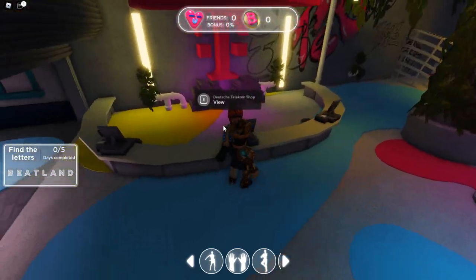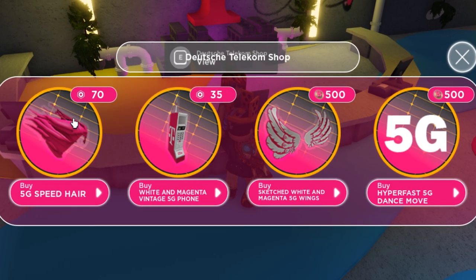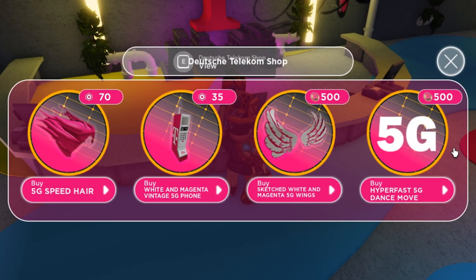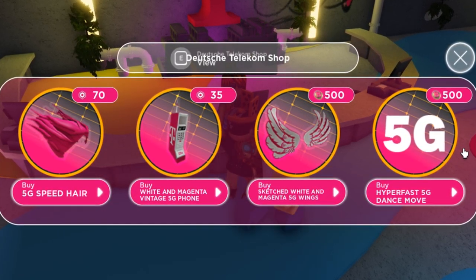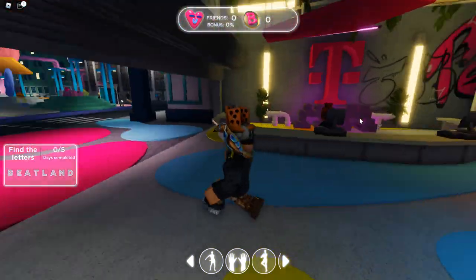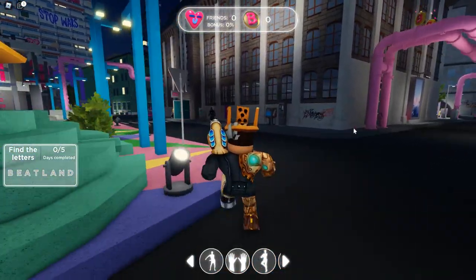You can talk to this lady here to find out what you need from the T-Mobile shop. There are four items here: two of them cost Robux — the Speed Hair for 70 and the White and Magenta Vintage Phone for 35 Robux. Then there are two that are completely free, but you have to do missions to earn in-game beat coins. Right now they are each worth 500 beat coins — one is wings and the other is a Hyperfast 5G dance move.